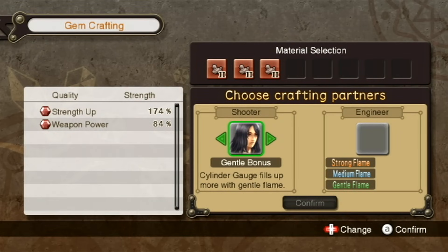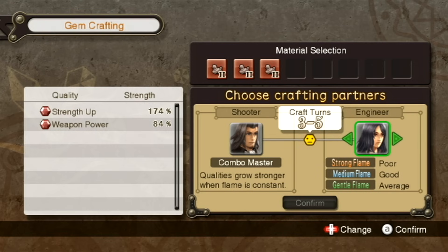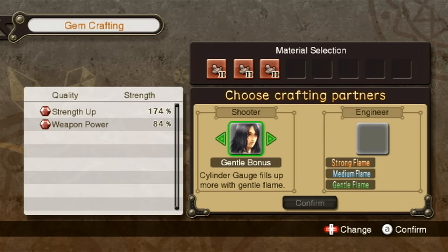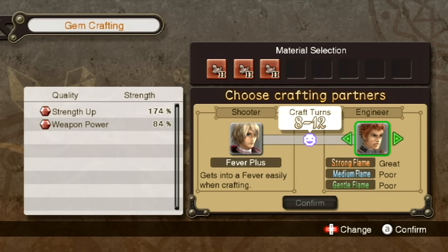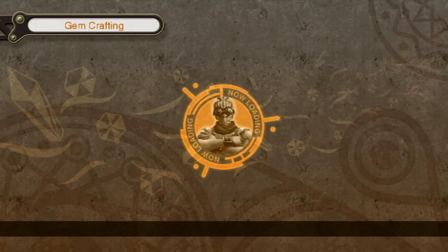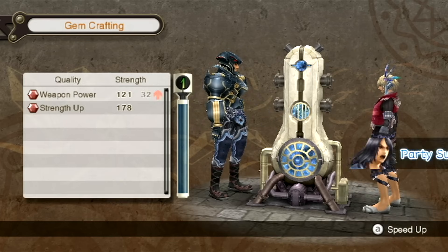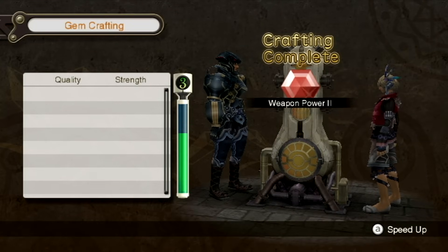Let's go over the effects of our two new party members. Sharla has Gentle Bonus for her shooter ability — the Cylinder Gauge fills up more with a Gentle Flame, so you get to keep more cylinders if she's the shooter. Dunban is Combo Master — qualities grow stronger when the flame is constant. But if you make Dunban the Shooter for this kind of gem, that combination isn't ideal. Shulk and Reyn have by far the highest affinity, and when making a serious gem, two party members that get along great is what you want. What you saw there was party support — at random, other party members may come in and increase the qualities of a gem.